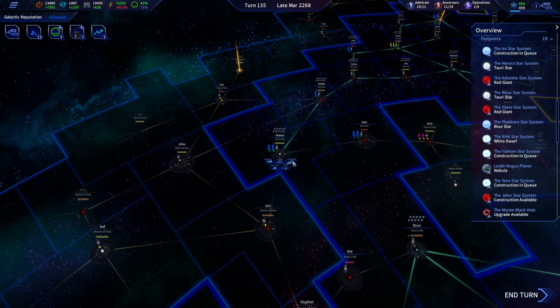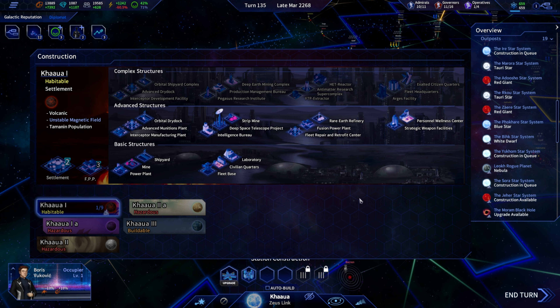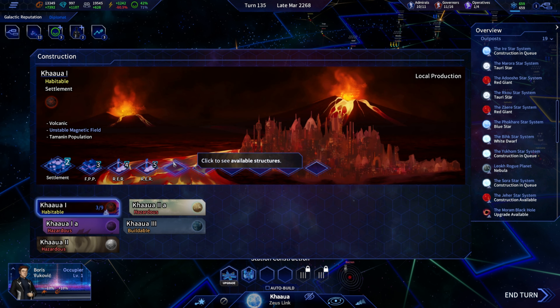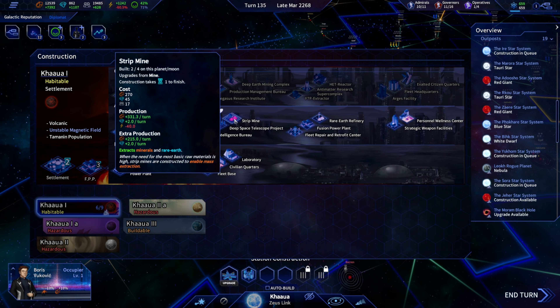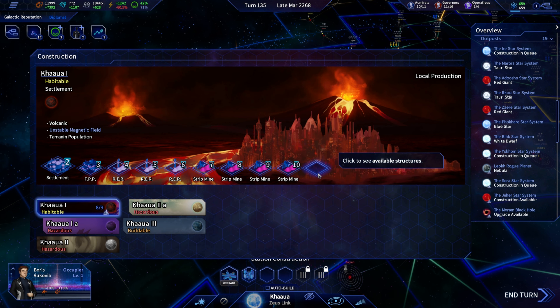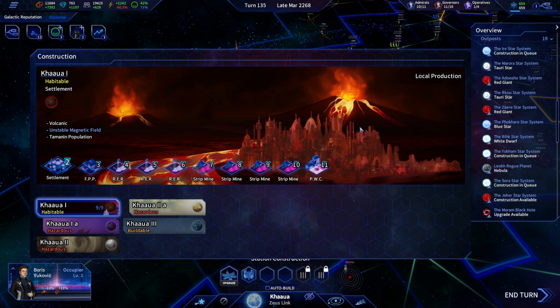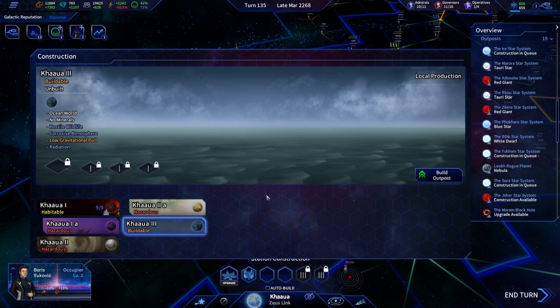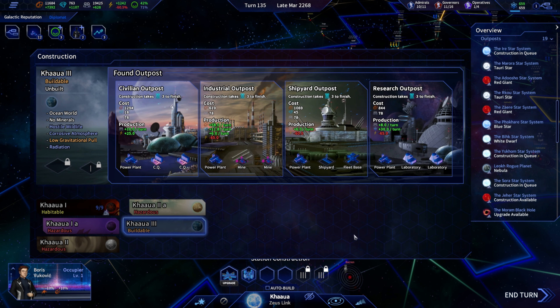Let's focus on rare earth and mineral extraction — we are certainly going to need that. Maybe a personal wellness center, just because of the bonuses it gives us. Our short-term happiness is dropping the more we build. Ocean world — no minerals, so science outpost, don't mind if I do.